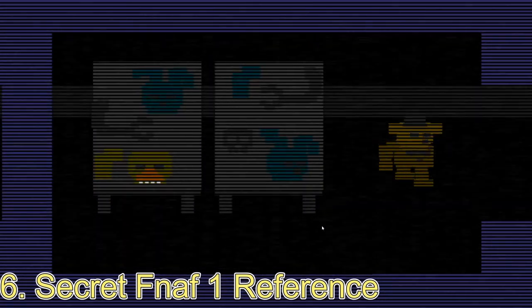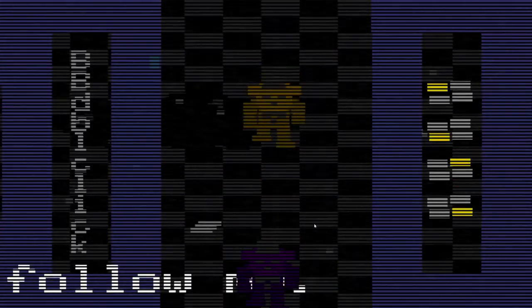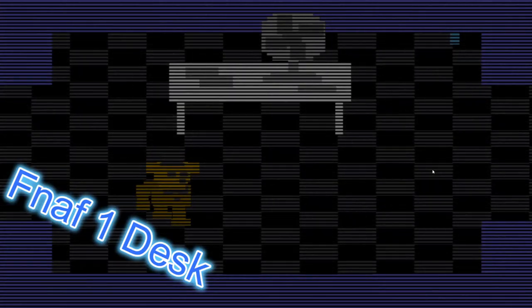There is a secret FNAF1 reference. If you walk around after you finish a night, you can find a secret desk that has the iconic fan and two entrances from both sides.